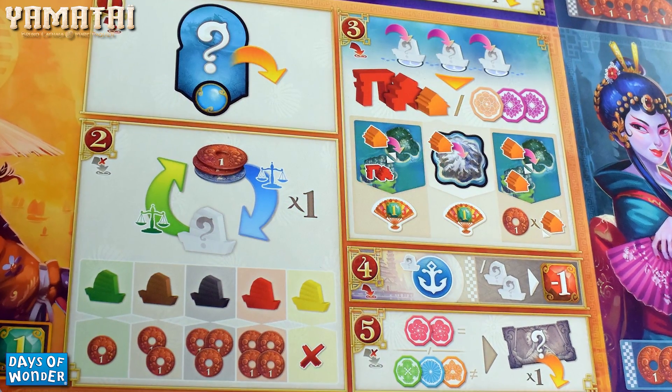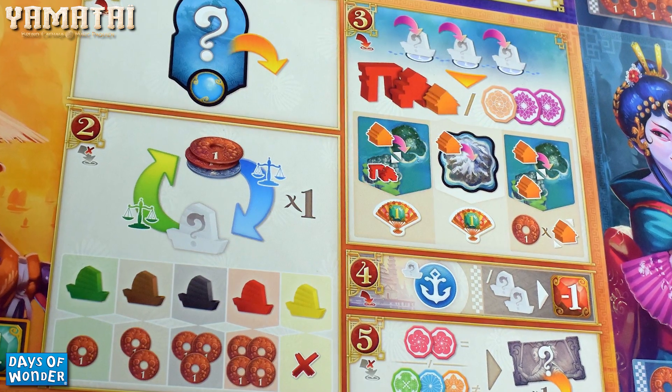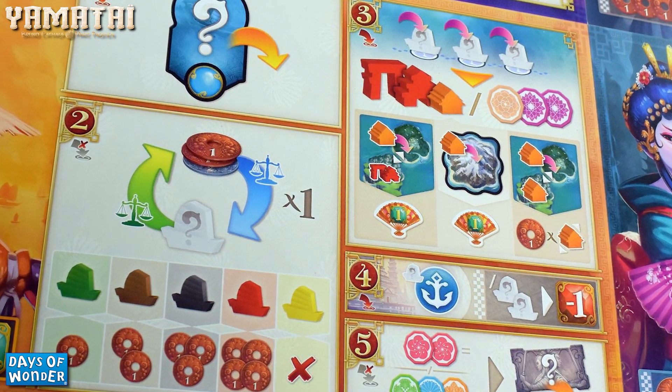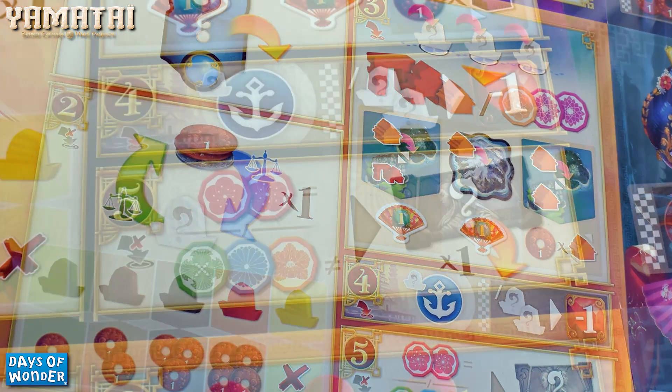The fourth phase is simple — this is where you store one of your ships. If you have a ship left over, you put it on your board; it has one spot for one ship. If you have more than one leftover ship, you put it in the wasted area, and at the end of the game for every two ships wasted you lose a victory point.